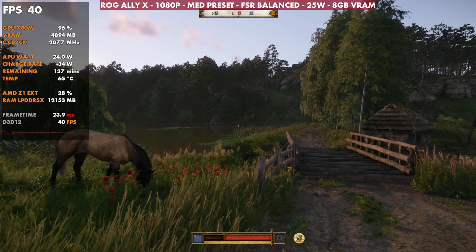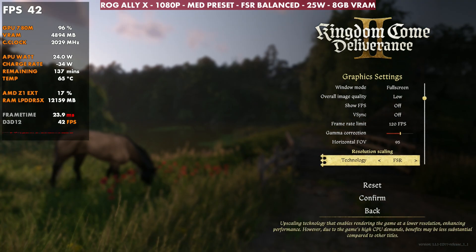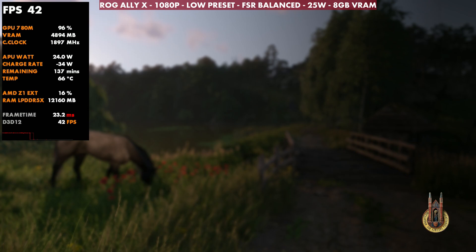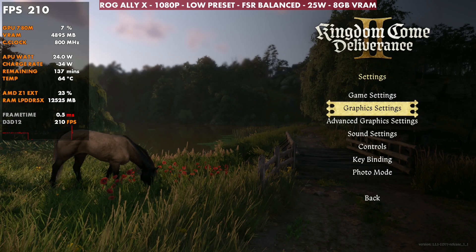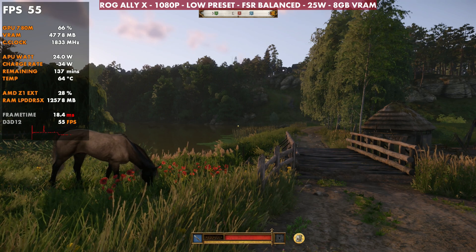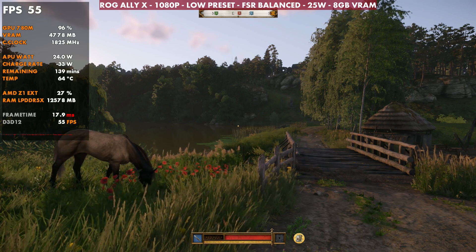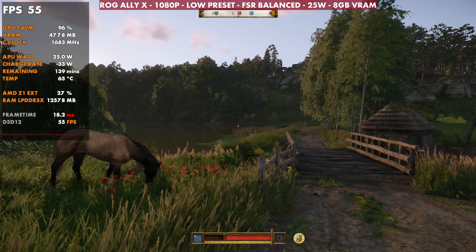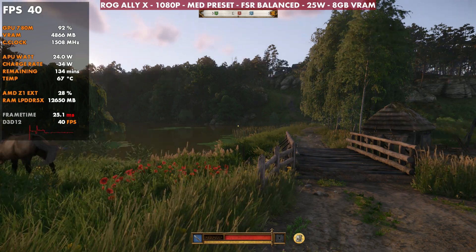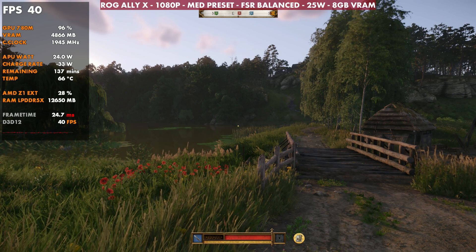This game is very GPU bound, so the more you adjust your resolution, your FSR, and your low and medium settings, the more of a jump you're going to get. I don't prefer low — it doesn't look that great in a lot of areas, with a lot of pop-in and shadow flickering. But it does reward you with 15 to 20 FPS more in most areas if you switch to low. Medium is going to bring it back down to about 40 FPS with those settings.